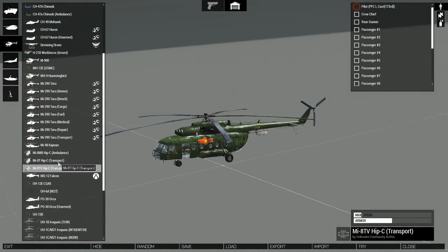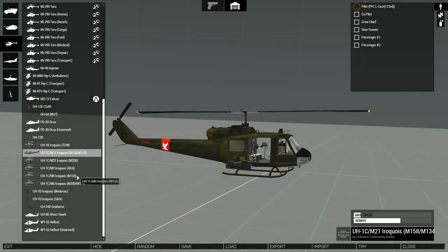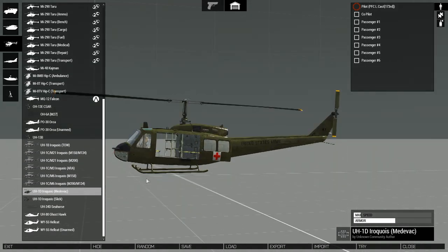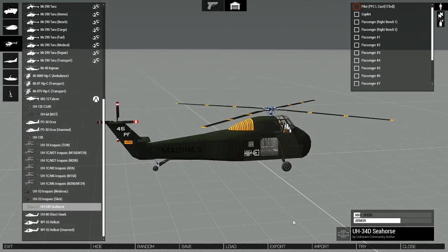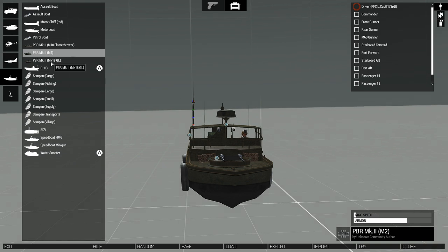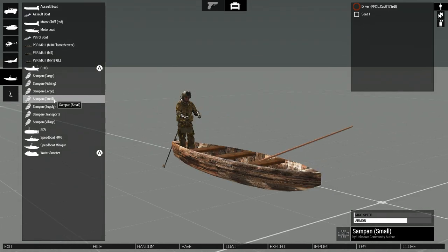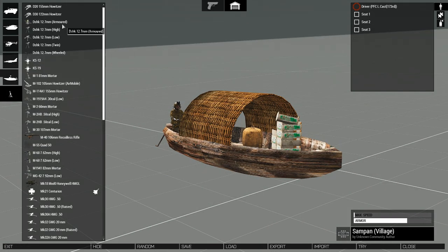We'll finish off the vehicle showcase with the helicopters. During that era, during that war, helicopters were extremely important since planes couldn't always land and take off where they wanted to. As a result, helicopters were used a lot for transporting wounded, soldiers, and materials in general. You can really see all the details and work put into these helicopters. And here are also some of the boats this mod adds — similar in importance to the helicopters, these boats were extremely critical for warfare in the jungles of Vietnam. They even added fishermen boats for the Vietnamese, because immersion.